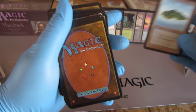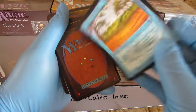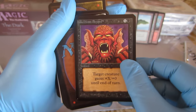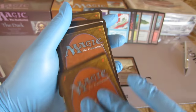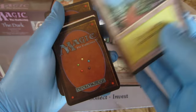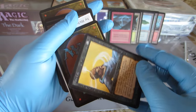Island. Fog. Swamp. Phantasmal Terrain — gotta go faster, at 6 minutes. Forest. Howl from Beyond. Blue Elemental Blast. Craw Wurm. Mountain. Island. Forest. Lightning Bolt — there's someone who called that one. Drain Life.